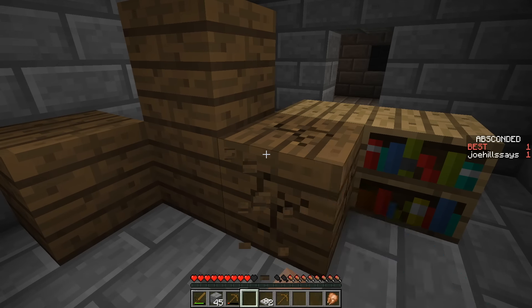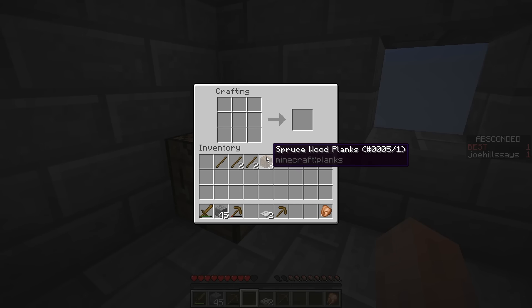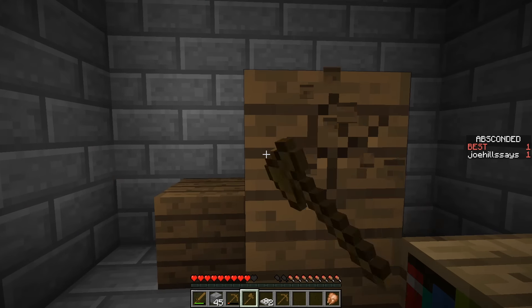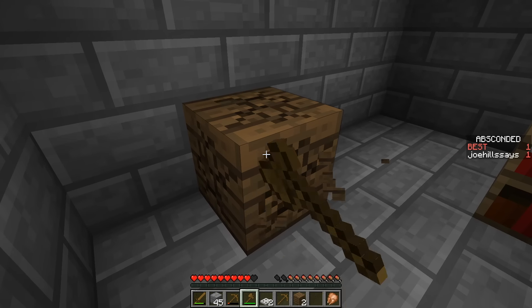I need one more piece. I can technically grab those books too, but they don't really do anything because you can't get feathers or ink — so you can't actually make a quill for scribing. Boom, here we go — faster wood chopping is the solution to all your problems.